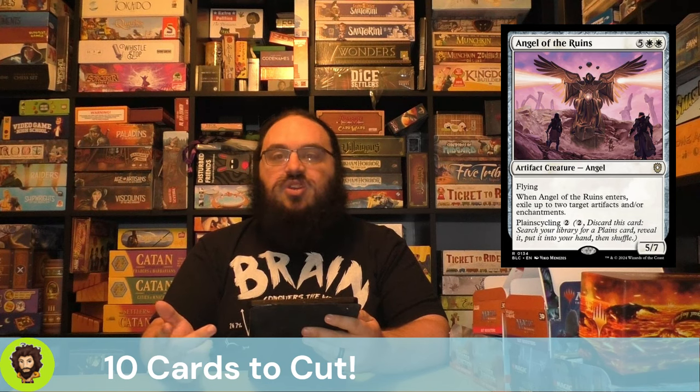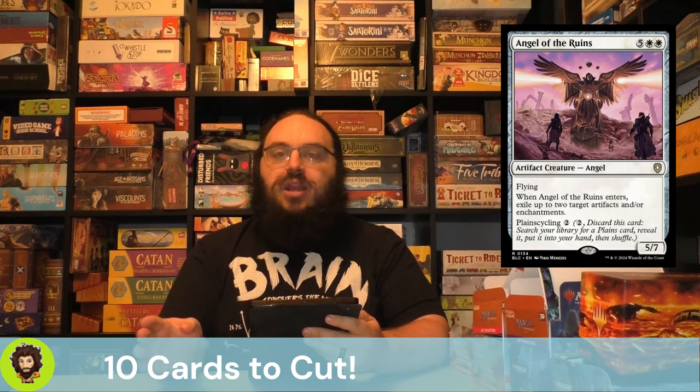Starting with those 10 cards we're taking out, we have Angel of the Ruins. I actually really like Angel of the Ruins in general — the fact that we could offspring them is pretty great — but they are a 7 cost already, and if we want to offspring them, which we want to do with all of our creatures, that's 9 mana. This deck doesn't ramp at the speed needed to achieve 9 mana efficiently, so we're going to cut them.